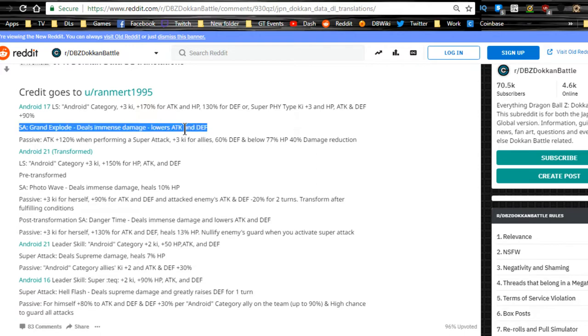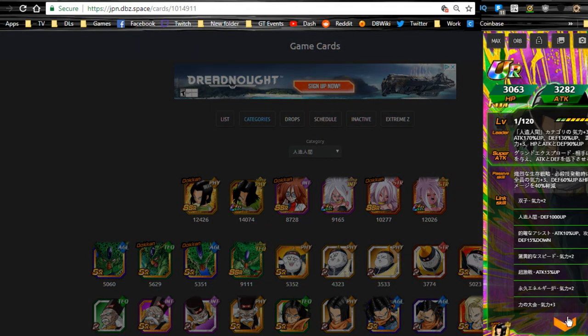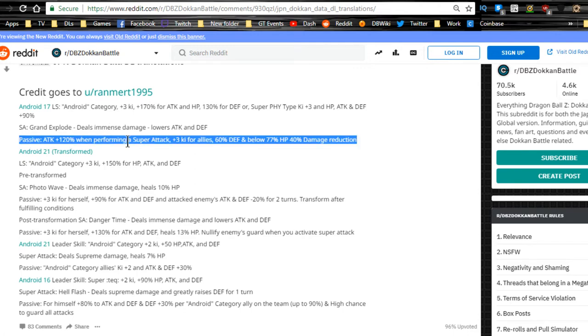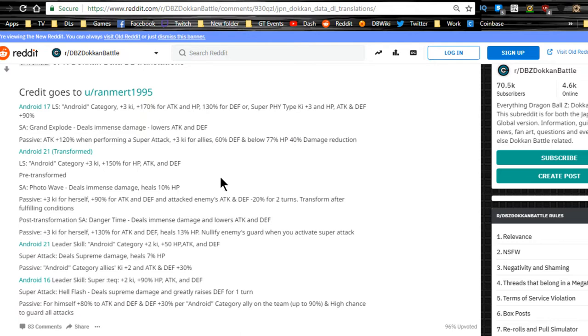Lowers Attack and Defense is not horrible — I personally would have been happier with 'greatly lowers' but okay. His passive skill: Attack plus 120% when performing a super attack, which makes sense, plus Ki plus 3 for all allies. And when HP is below 40%, you get 40% damage reduction and a 60% defensive buff — that's what I'm assuming based on the translation. I'll let you guys know when official information comes out.